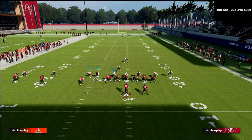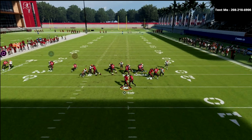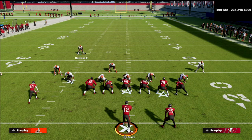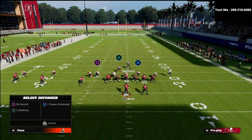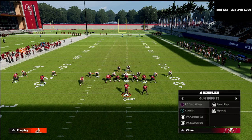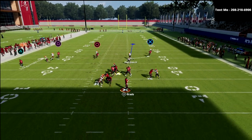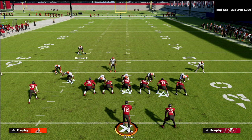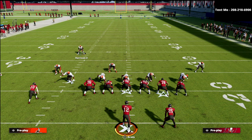You could send six and the pressure still might not come in — if they max protect and block the tight end, it gets picked up perfectly: six-on-six or seven-on-six blocking. However, if I audible to a non-play-action play and block my running back, the blitz picks up very differently. The pressure comes right through, which is why PA Counter Go specifically is probably the best blocking play in the game — you can cancel the play action to pick up blitzes off either side.